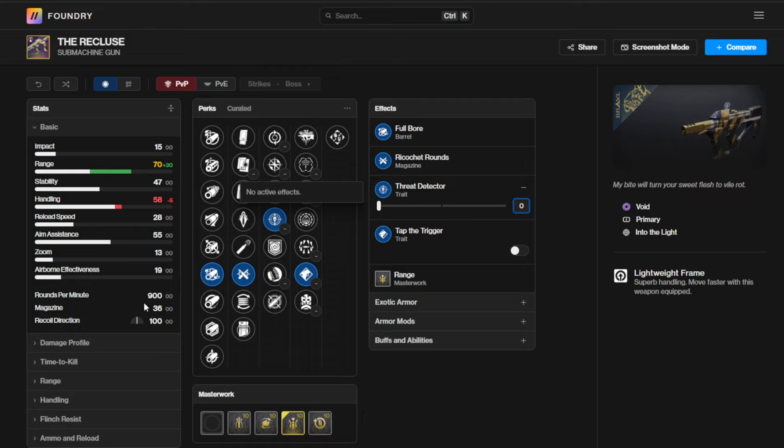With a range masterwork and nothing active, we're sitting at 70 range and 47 stability with some decent handling. One thing I notice is the zoom is actually a tiny bit lower than the Out of Bounds or the Multi-Muck. I'm not sure how much one or two zoom really matters, but I'm curious to see how it plays in the Crucible.